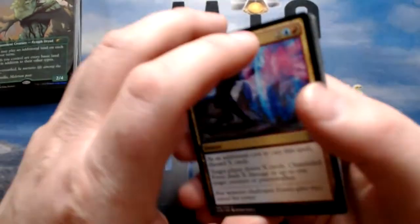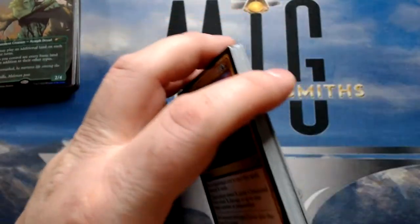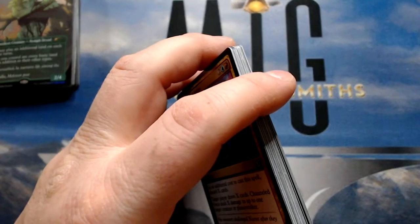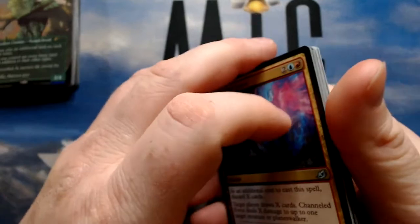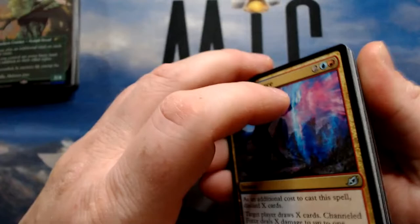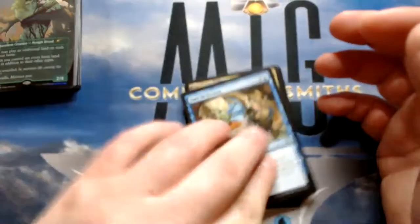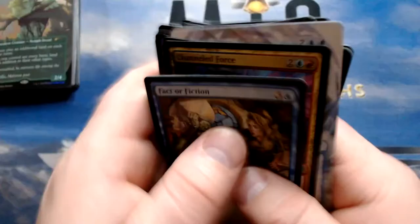AJ says you can approach my dragon anytime. I think I keep Fact or Fiction. I'll cut Read the Ruins and Read the Bones at this point — Read the Ruins is a really bad card when you have no cards in hand. We're right around 21 draw spells in the ramp/draw ratio. So 20 draw, 40 with ramp, 60 total — we're probably at 70 cards with draw, ramp, Dragon's Approach, and dragons. Not too bad.